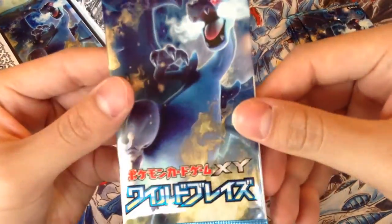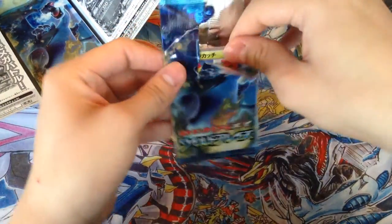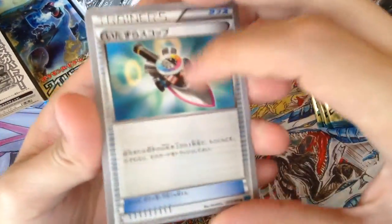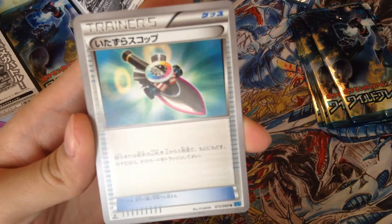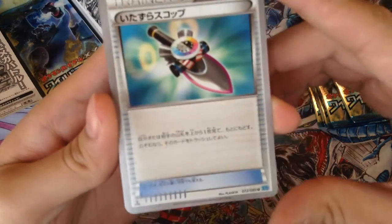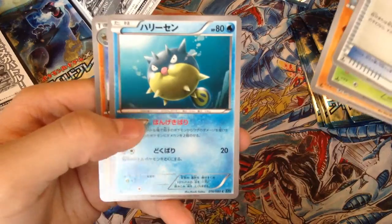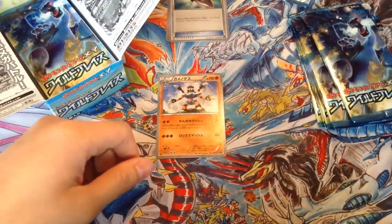First pack — let's open it on the sides. The rare card is usually the second one from the top. Here we got a trainer's card — a Prank Shovel, I think that's what it's called — Maractus, Binacle, Clobbopus, and Barbaracle for the rare. That's nice.